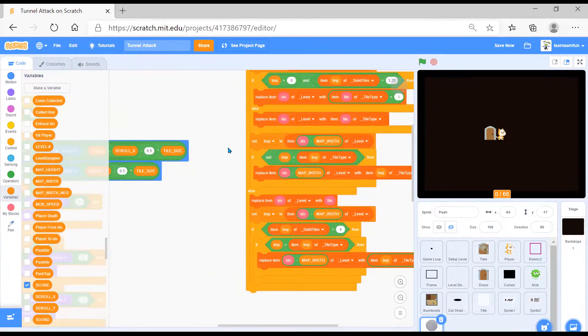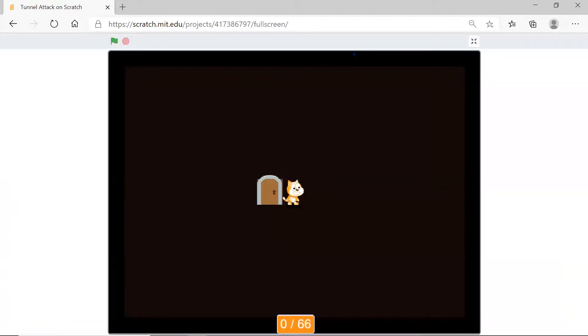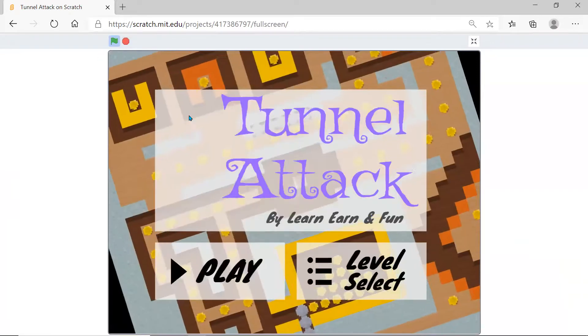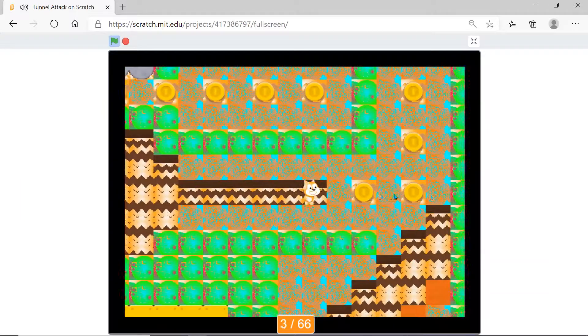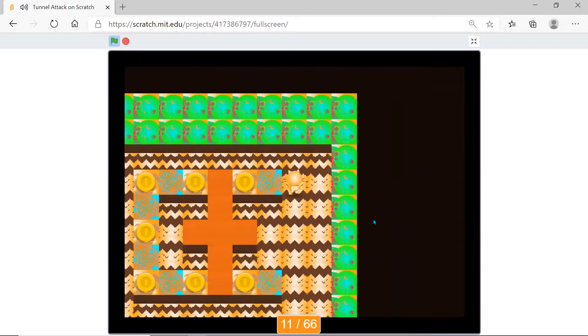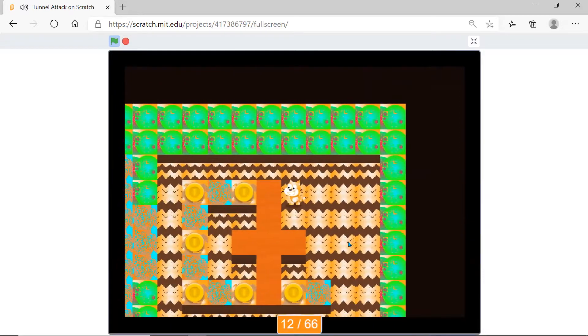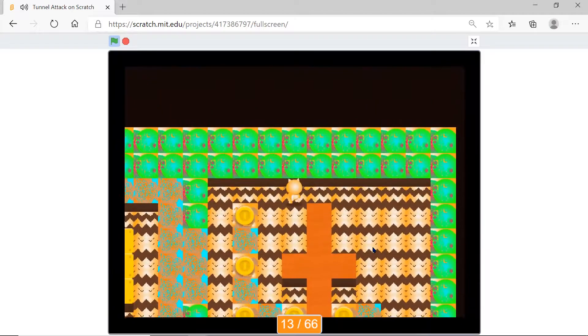It does some mathematical operations, 'activate around' which I already told you, and 'set block' which I told you too. That covers all the general parts. Now let me show you the whole thing working - you have to always collect the coins, and once you collect all the coins, you go to the next level automatically.